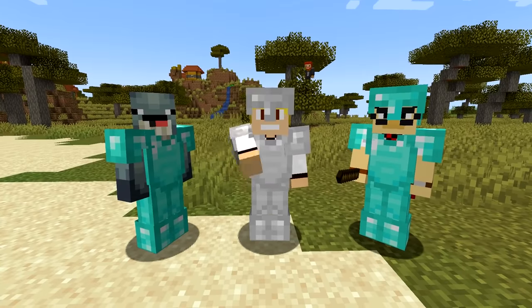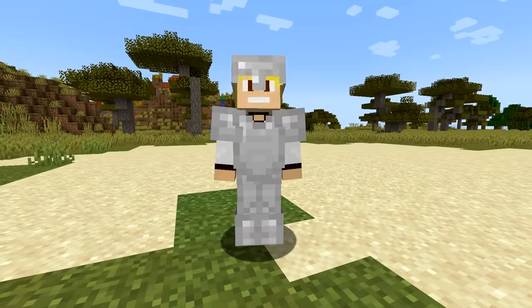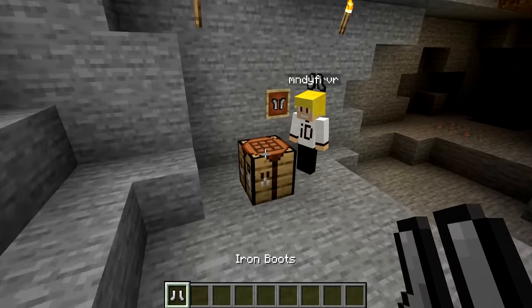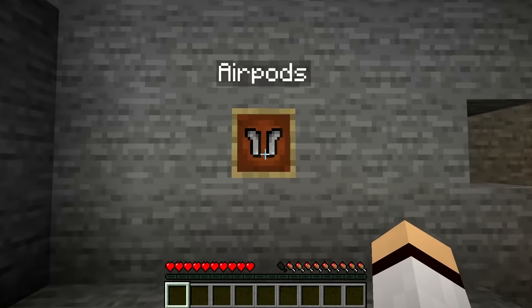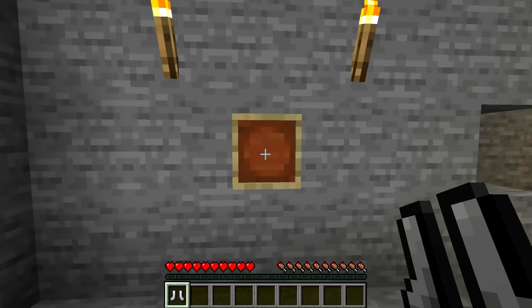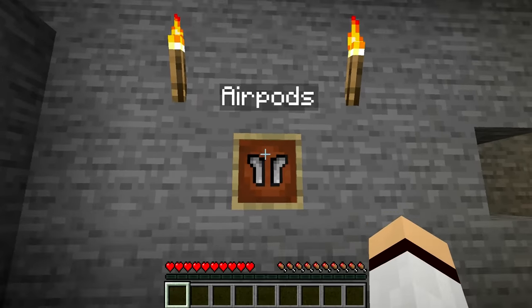Number 15. Armor in Minecraft is important. If you're not at the stage of having diamond armor, iron will have to do. The next time you go to craft those iron boots, imagine how they would look flipped upside down. Iron boots when they're upside down kind of look like Apple AirPods. From now on, my iron boots are going to be upside down in an item frame, just so I can pretend I have AirPods in Minecraft.